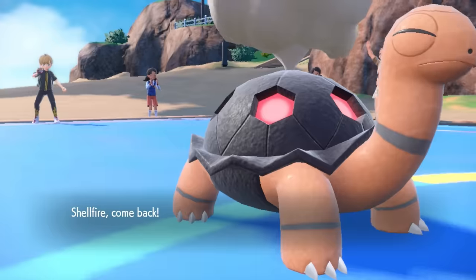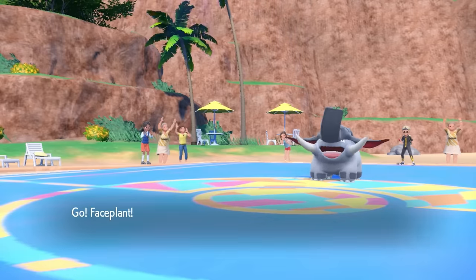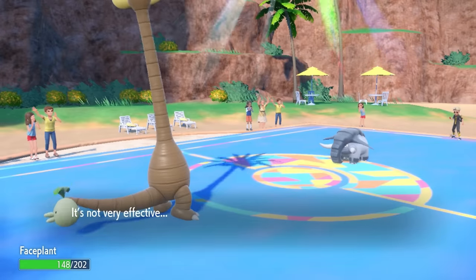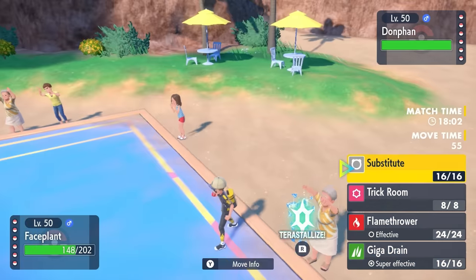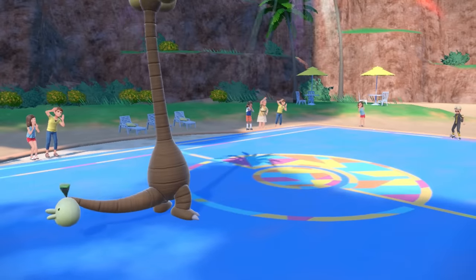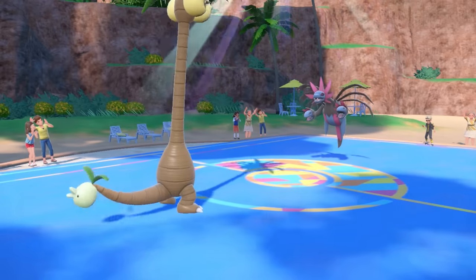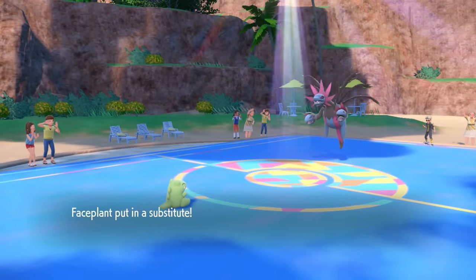With this team we obviously need the Sun — we're chilling on the beach trying to make it a sunny time. I decide to switch to Alolan Exeggutor, figuring they'll Earthquake, and we fit in pretty nicely as I come in on the Earthquake and take it super easily. I get up a free Substitute to see what they want to go into, and they switch in Hydreigon.